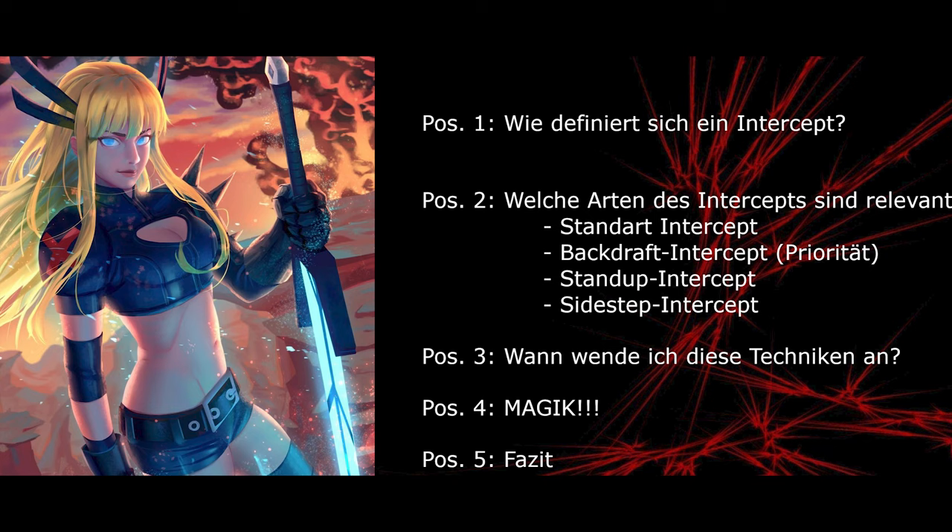Da ich euch nicht länger aufhalten möchte, kommen wir direkt zu meinem Fazit. Grundsätzlich können wir zusammenfassen: wir intercepten nicht, wenn der Gegner eine SK zur Verfügung hat. Wir intercepten erst, sobald der Reaction Point abgewartet ist. Und wir intercepten keine Gegner, die unaufhaltsam sind – ich denke hier beispielsweise an einen Rhino, der random unaufhaltsam werden kann. Das geht schnell schief, das tut weh, das ist unnötig und deswegen lassen wir das besser bleiben.